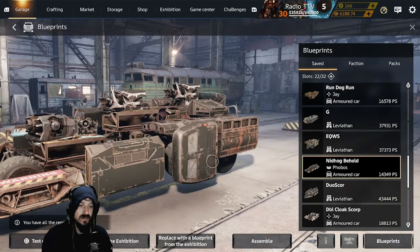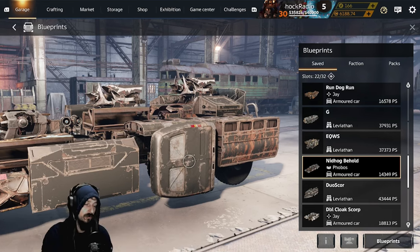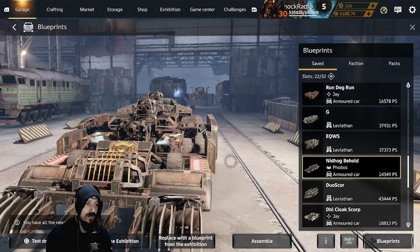The next build we have is actually two Nidhoggs with a Flash or a Spark. You can take off the Flash Spark and put another Nidhogg on there. You can take off the Nidhoggs and put Junk Bows on there. Any kind of reload shotgun would actually do well with this run-and-gun style build. A lot of fun.